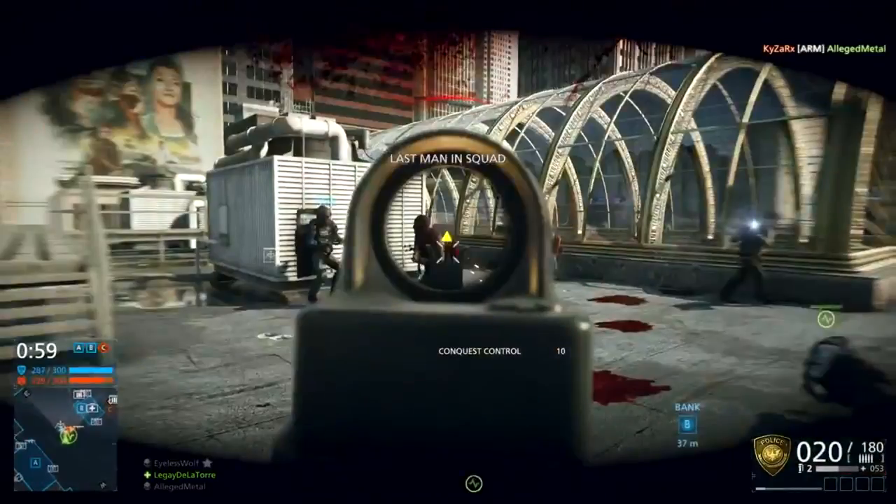Next up is the reflex sight, which is traditionally a red dot sight, but in Battlefield Hardline that red dot has been replaced by a yellow triangle. Aiming with this could be a little confusing, but I have information from Thad Sasser that you have to aim the top point of the triangle at the point you want the bullet to go. So if you want a headshot, put the top point of the triangle in the middle of the person's head — it's the top point, not the middle of the triangle.